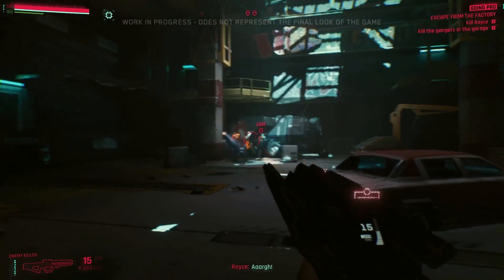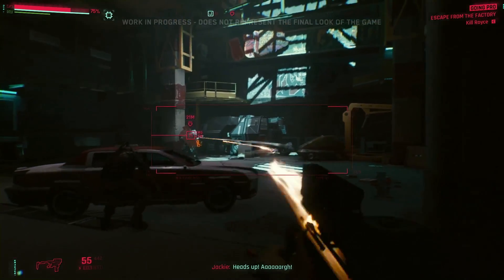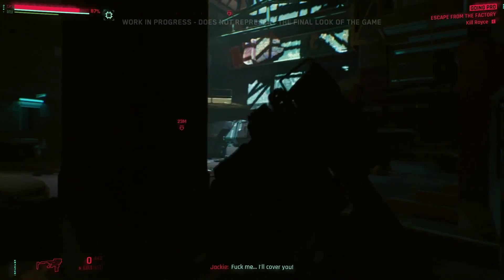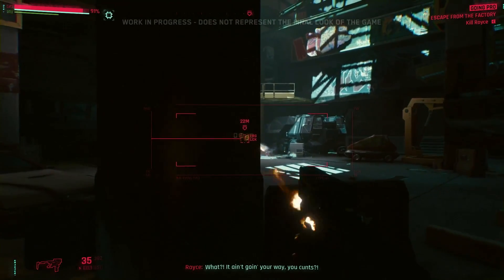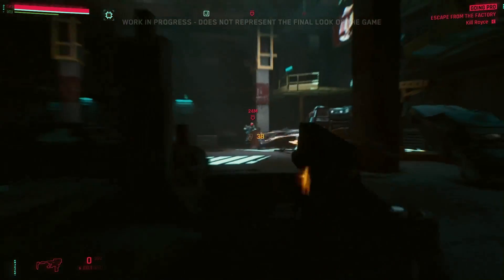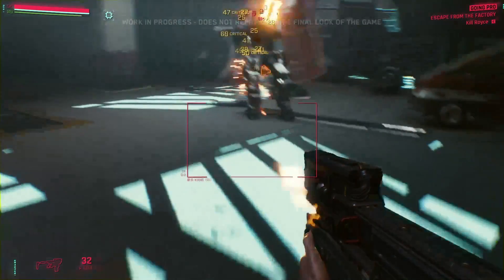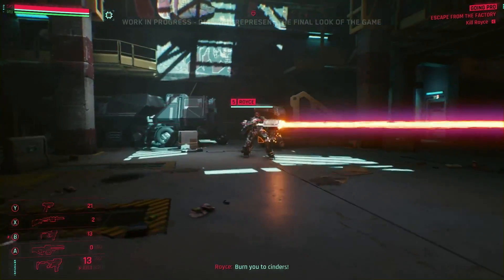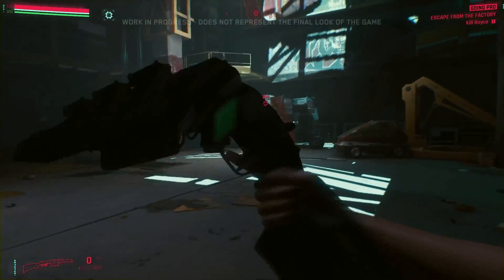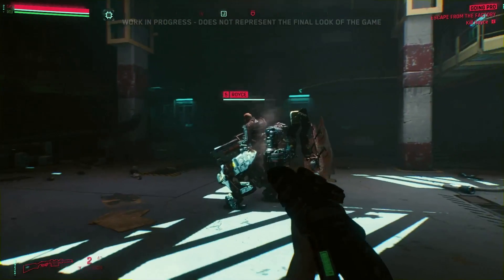Our weapons are not dealing a lot of damage because he's packing an autonomous shield. Luckily, the scan we performed earlier revealed a weakness — attacking it should bring the shield down. Shields down. Let's finish him off.